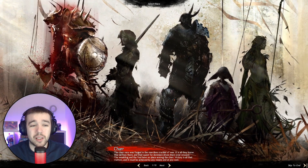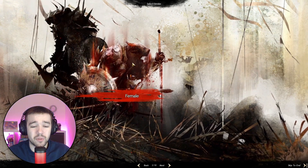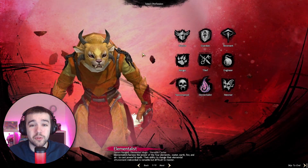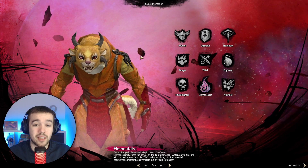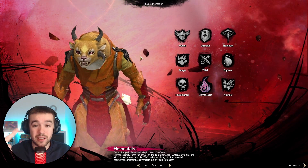When double-clicking on each of these races, you will be able to choose a male or female version. Going into the next screen, you will have to choose a profession — which in other games would be called classes. In this game they call them professions, and some other games call them jobs. Basically, jobs, profession, class — same thing.